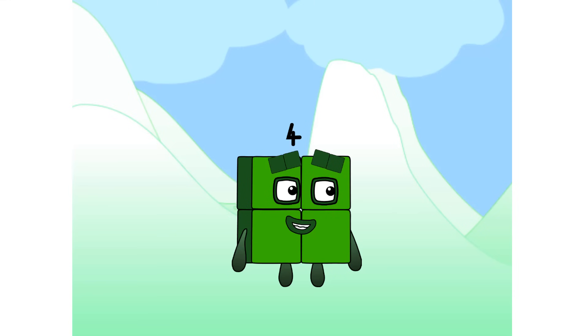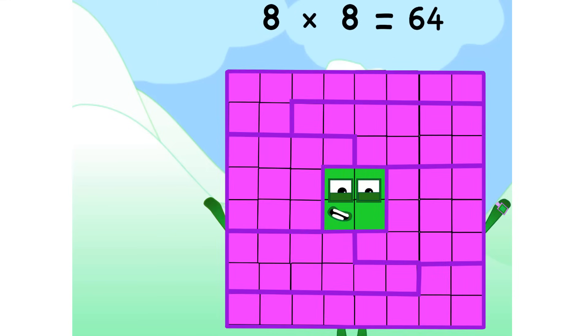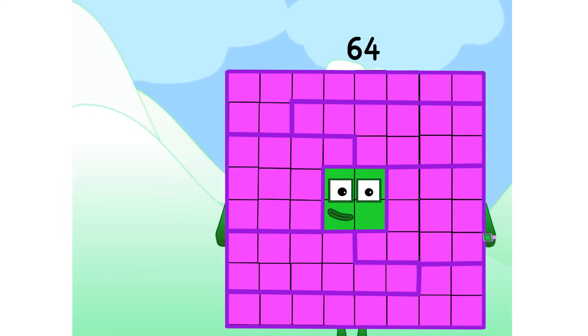Let's multiply instead. 8 times 8 equals 64. I am 64. And I am a cube square. I can make an 8 by 8 square. And I can also make a shape called a cube — I am 4 times 4 times 4, which means I am also 4 sixteens. I am a super rectangle too. My factors are 1, 2, 4, 8, 16, 32, and 64.